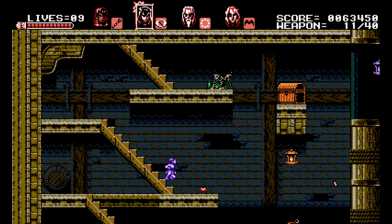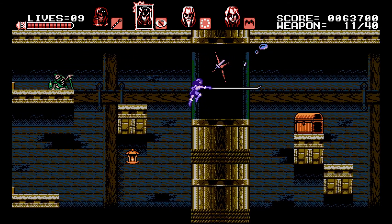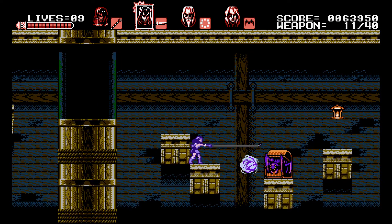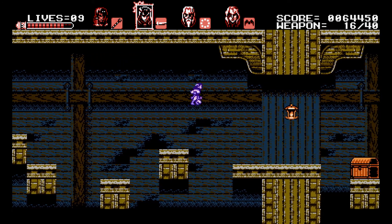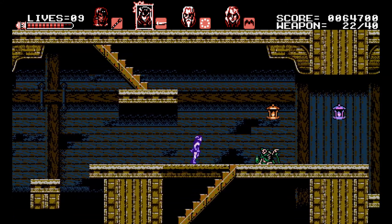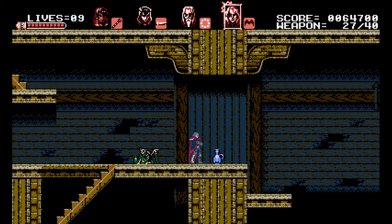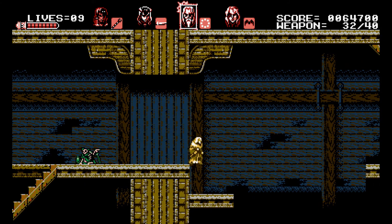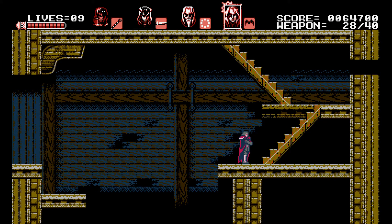Miriam is going to be your very helpful aid getting across these pits and dealing with enemies with her whip. Miriam is the go-to person in most situations, having the long range and high jump. A nice thing about Gebel is that if you break these, you will always get a blue bottle — much better than wasting time on something else.